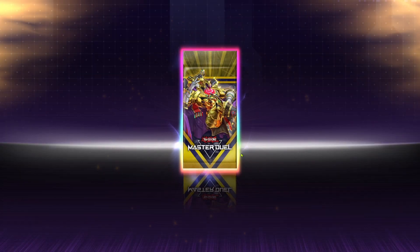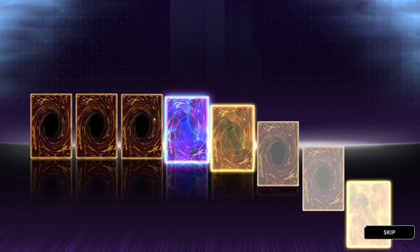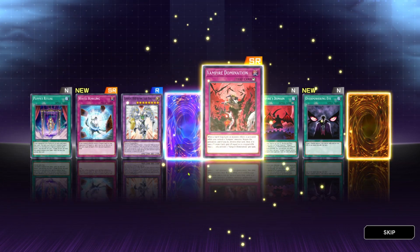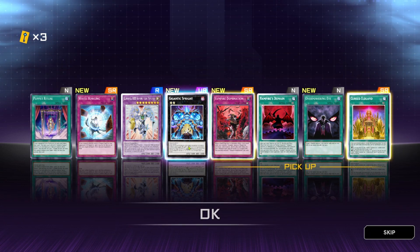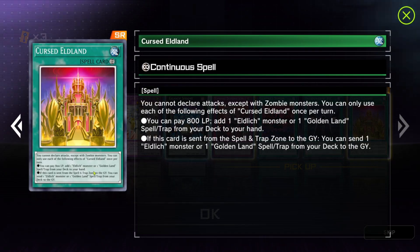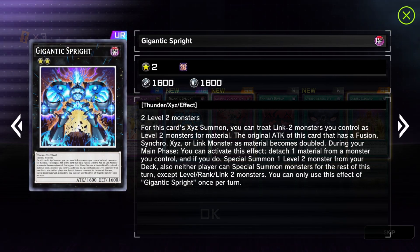Free pack - let's see. Oh, we got an Ultra... no way. Oh my God - but it's from outside the pack. What a pack! Holy crap - Gigantic Spright! That did not just happen. Curse out, man. I don't think I had one of this. I don't care about the vampire stuff but it is cool. The fact that we got Gigantic Spright - this card just came out - and we pulled one from outside the pack.